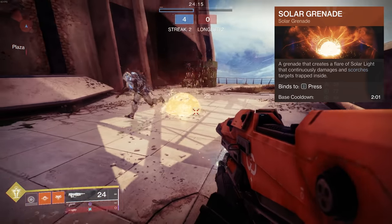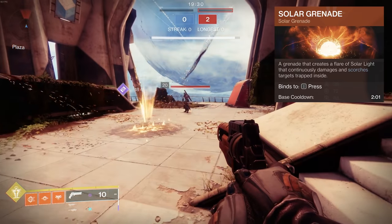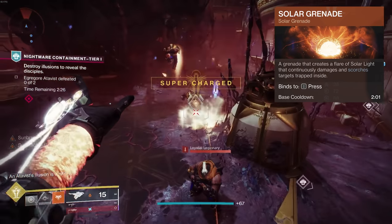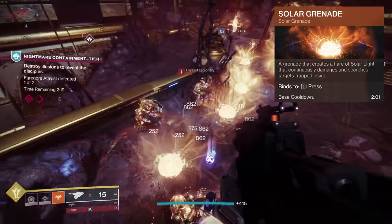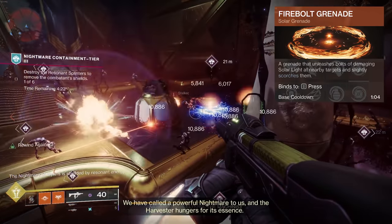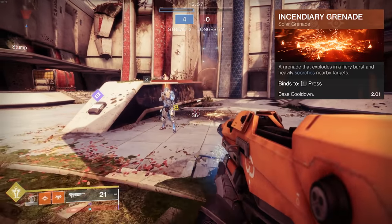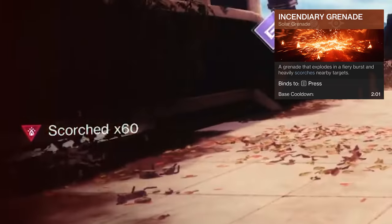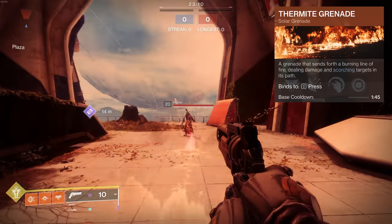Solar Grenade creates a flare of solar light that continuously damages and scorches targets trapped inside — more scorches applied the longer you stay in the center, but in PvP this isn't enough stacks to cause ignition, and targets die before that anyway. Its benefit is duration and AoE scorch. Fireball Grenades unleash bolts of solar light at nearby targets with 20 base scorch, hitting up to 3 targets. Incendiary Grenade has the highest scorch of all grenades — 60 base stacks. Thermite Grenade sends a burning line of fire, dealing 10 scorch per burst.